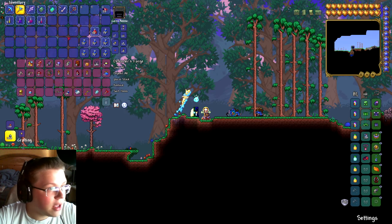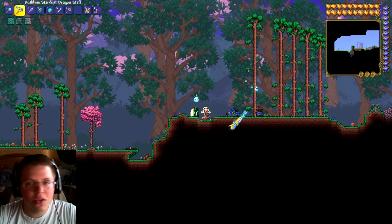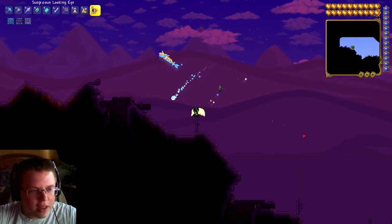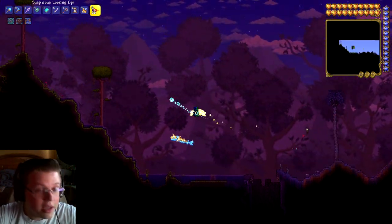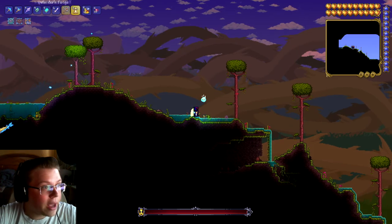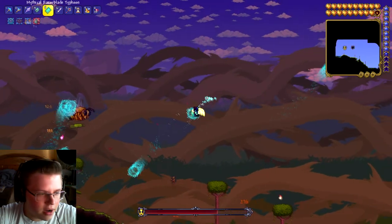The next boss we're going to fight is Eye of Cthulhu, and then we'll go fight the Bees. For Eye of Cthulhu we'll have to wait until nighttime. We also found our Corruption, so we'll be able to fight the Eater of Worlds. And here's our Jungle - this is where we're going to fight the Queen Bee.